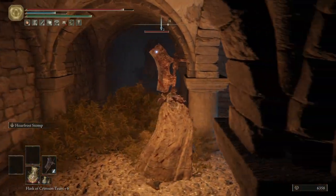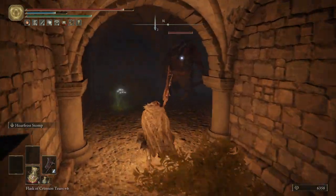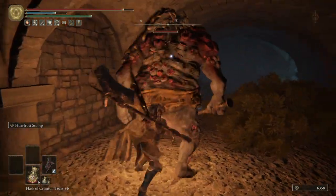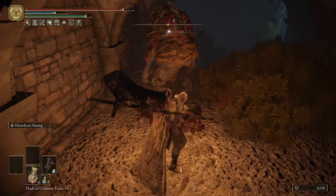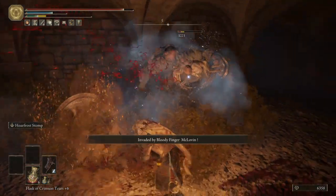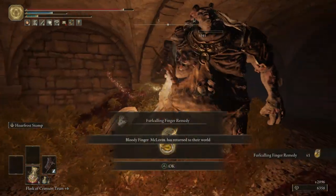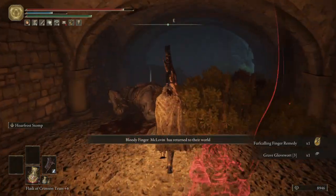There is another baddie around here. Did he see us? Nope, he didn't see us. Let's see if we can backstab him — oh, we can! Holy shit. So I recommend: frost stomp, and then keep attacking. And we got McLovin returned home — so we got invaded and he just returned home.